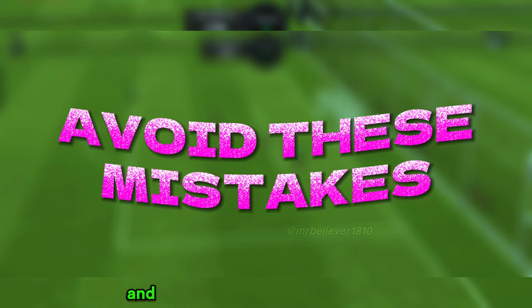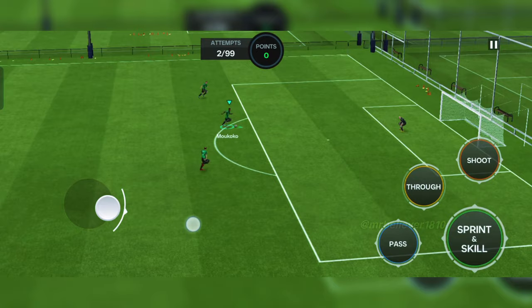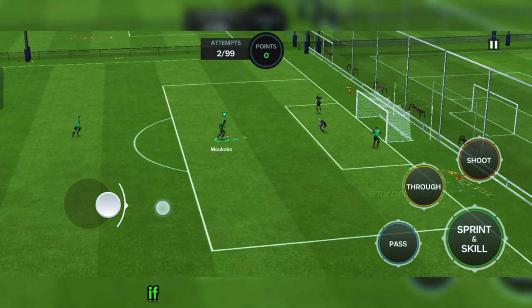Most of you guys make some mistakes and will have very low accuracy while executing this trick. Here are the things you should avoid. One: avoid sprinting while the goalkeeper is rushing towards you. It really helps to give you instant control for moving the player backward.